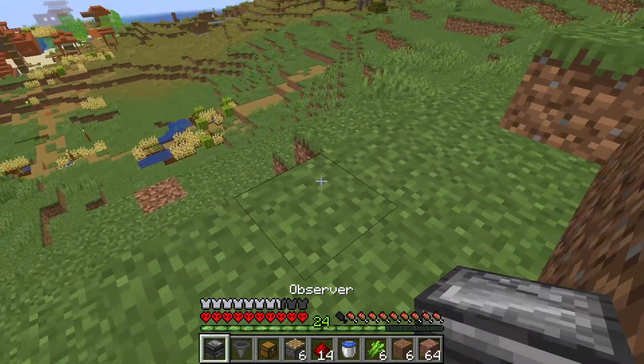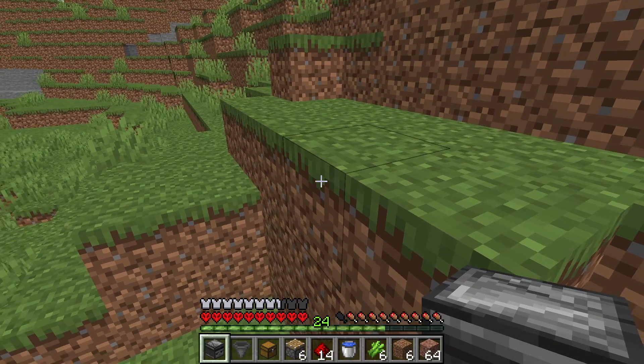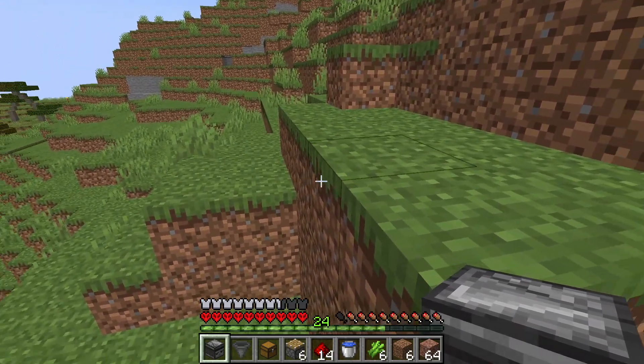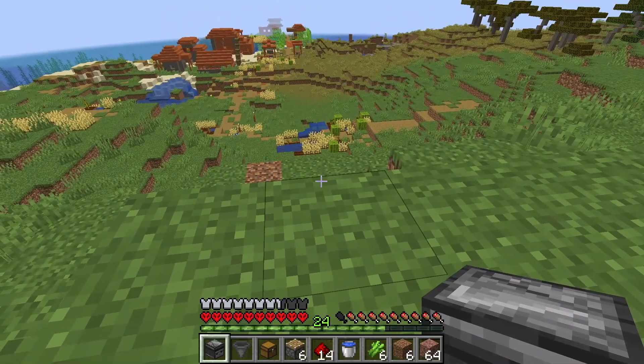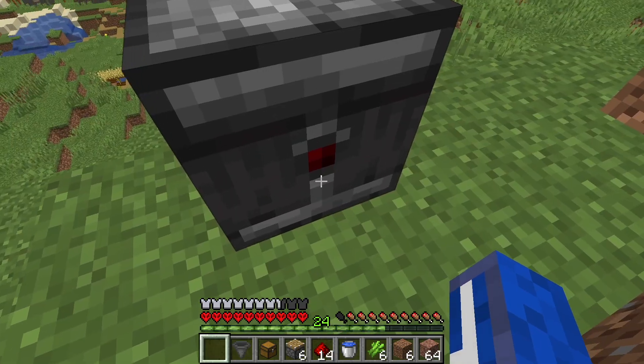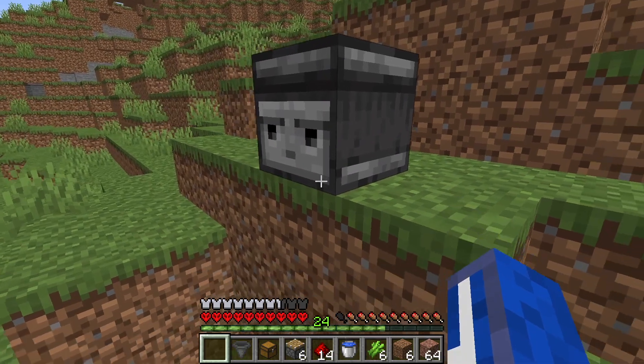Step one is going to be to grab the observer. You want to put the observer on whatever block — it doesn't really matter — but you're going to place the observer here, then shift and right-click at the very front of this direction. If you see the red dot, you did it right. If not, just mine it and drop it again. Here's the face of the cute observer.